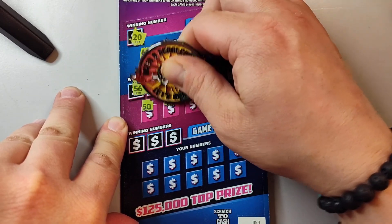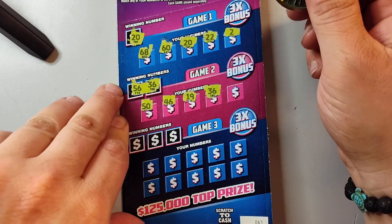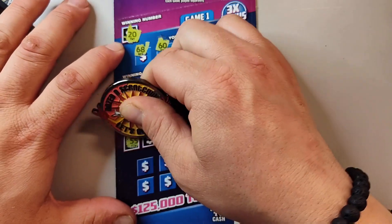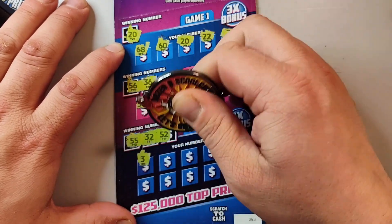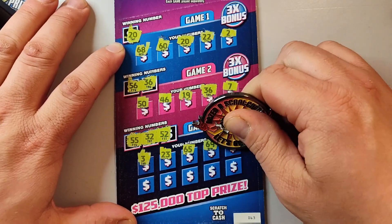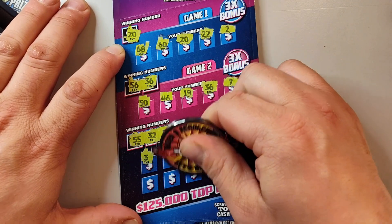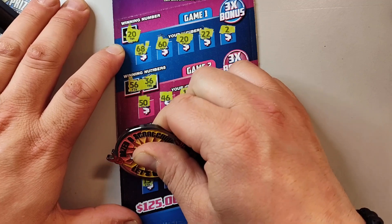A 56 and a 36. Come on, give us some more matches. 46. All right, well we at least got our money back on these. 36, a 36, a 7, a 55, a 32, and a 52. Come on, give us another match. A 3, a 23. 65, a 69er, 28, 48, 18, 59, and a 15.